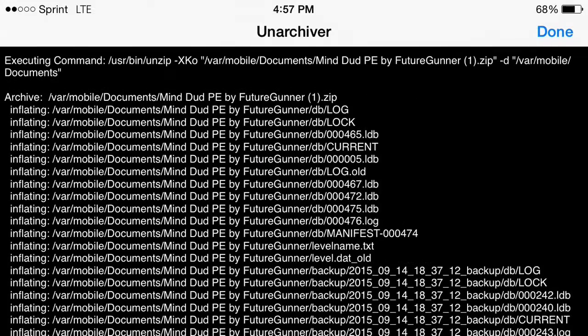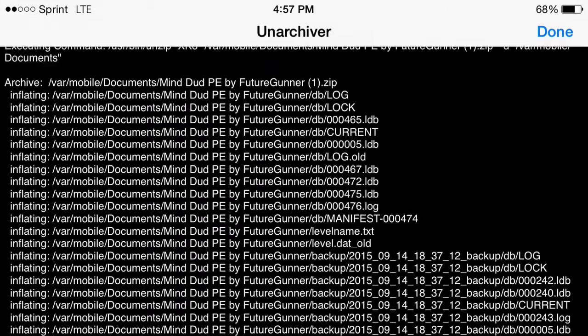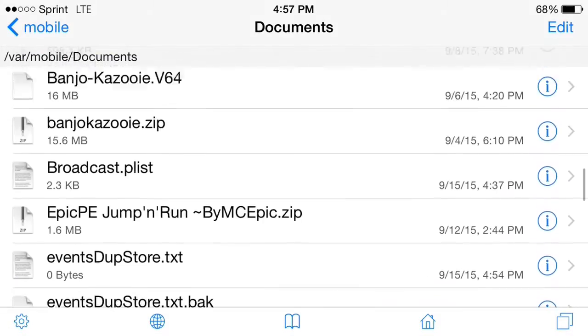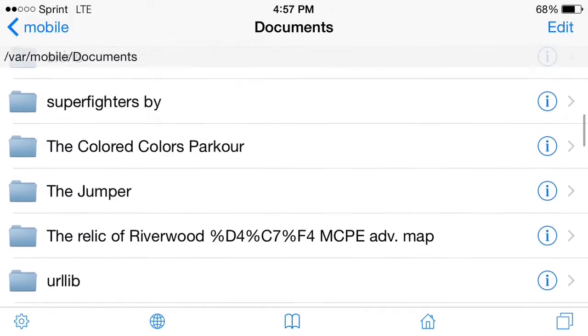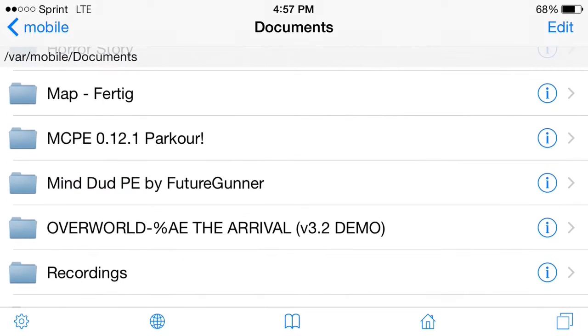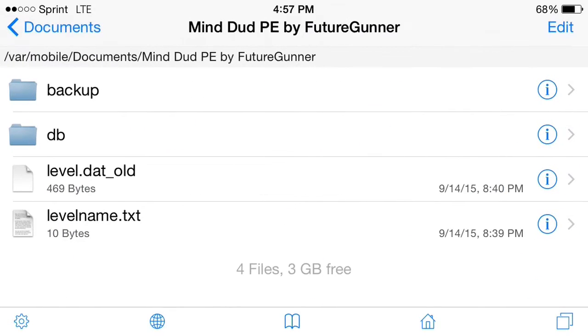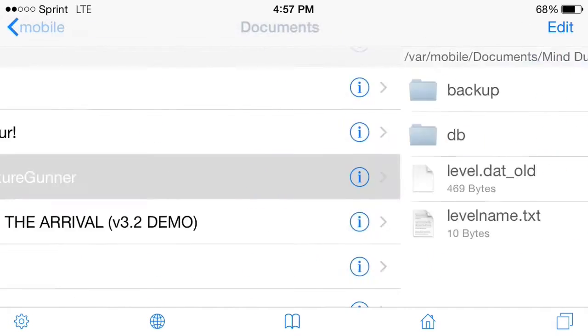It will basically take all the files out of the zip file. And so what you want to do is go all the way up until you find your app — or map, I mean. Keep on saying app. And so once you've found it, you click select.